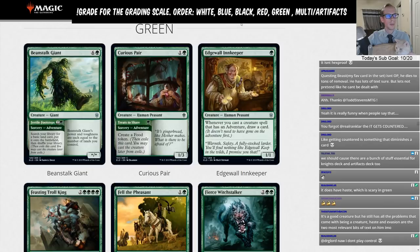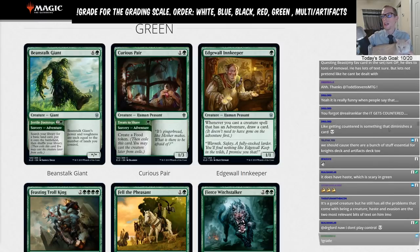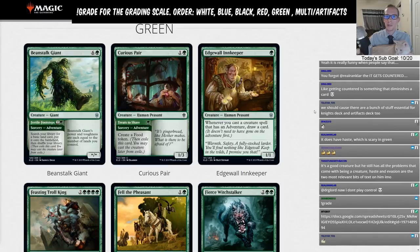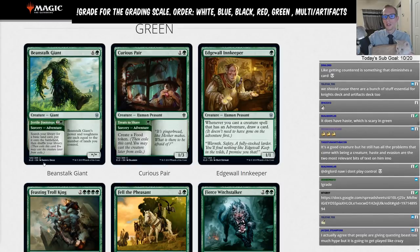We're giving each card a letter grade — A, B, C, or D depending on how much play I think they'll see in the format, or just giving it an L for a limited rating if it really shouldn't see any Standard play. So far we've gone through White, Blue, Black, and Red. If you're watching on YouTube, check out those videos too, and there's a link in the description to the spreadsheet with all the grades.